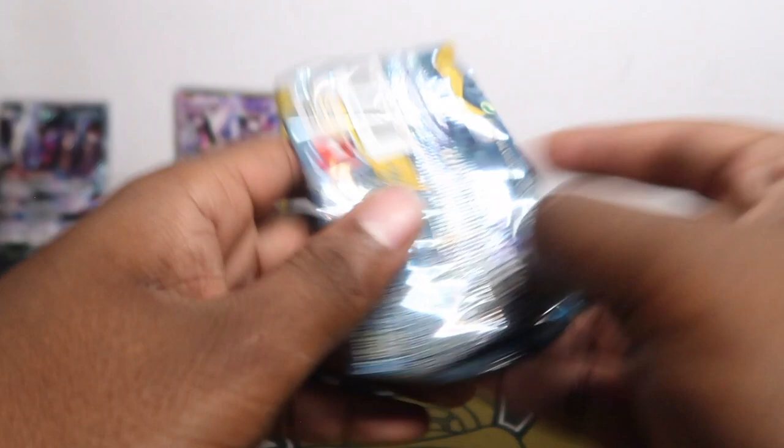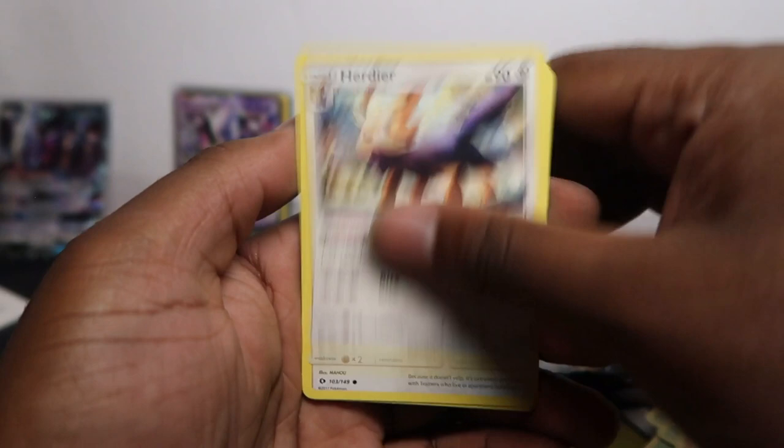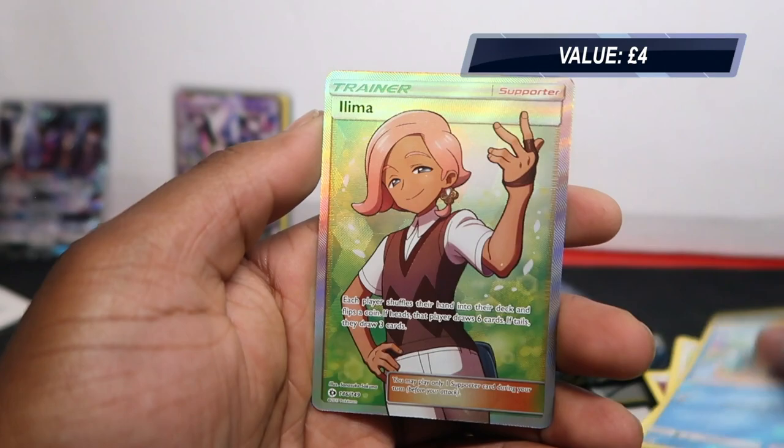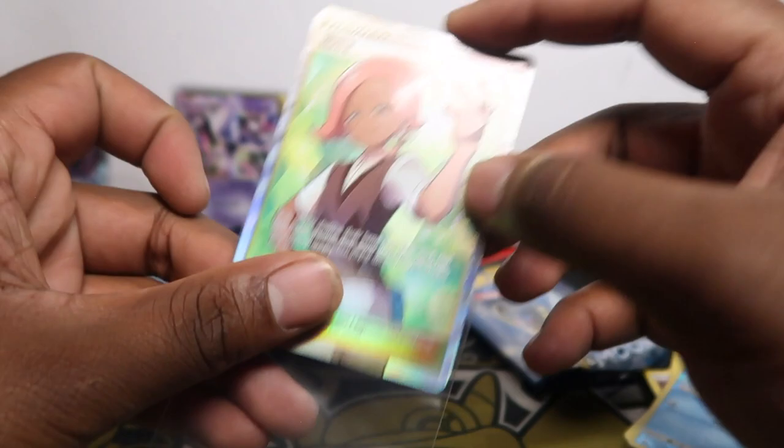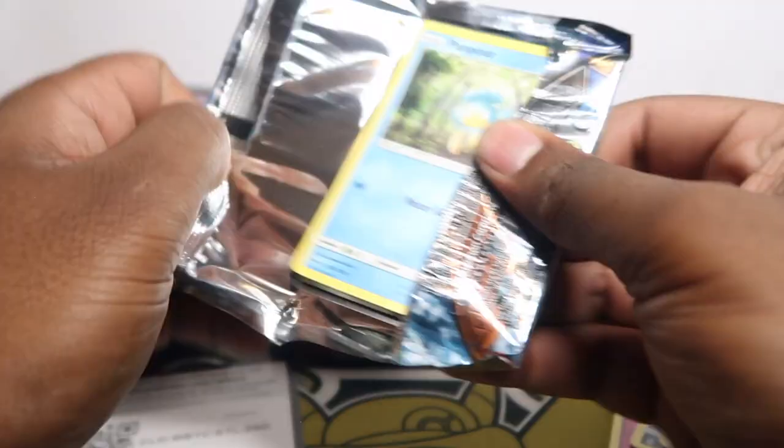We pulled a Golisopod GX from Sun and Moon. I'm going to focus more on Champion's Path and Vivid Voltage towards Christmas when I have more free time - grab some of these then, go for the Charizard again, buy some for the shop. Gumshoos, Psyduck, and a Full Art Ilima - really nice. Three in a row? Two packs left - Sun and Moon: Crushing Hammer, Drowzee, Cutiefly, Snubbull, Rattata, Corsola, and Butterfree. No hit, so just two hits in this set.